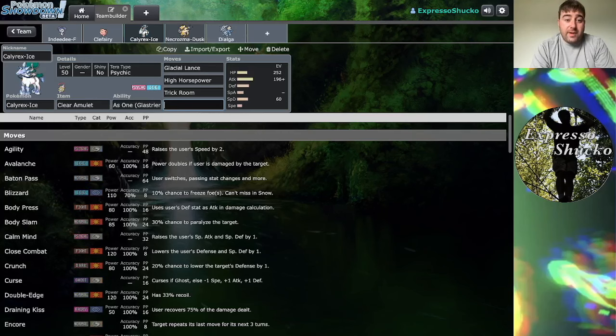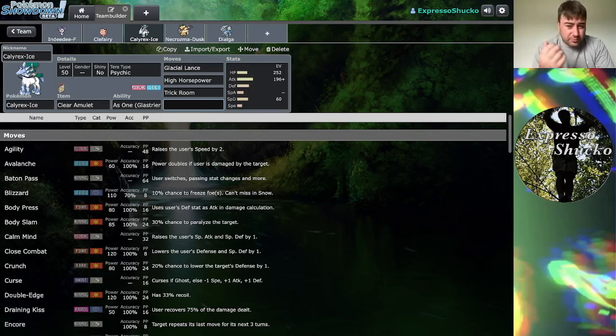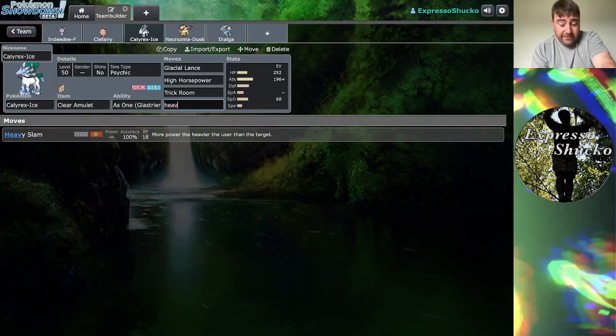For Restricted Pokemon, Calyrex Ice Rider could be great, along with Necrozma Dusk-Mane, and Dialga — all known for setting Trick Room. Calyrex Ice Rider's Glacial Lance does raw damage and it has High Horsepower to hit Fire-types, giving nice synergy. You could run Protect, Close Combat, Throat Chop for Dark-type coverage against Ghost and Psychic-types, or Heavy Slam for Steel-type coverage against Fairy-types. Clear Amulet on both Calyrex Ice Rider and Necrozma Dusk-Mane is nice since you don't have to worry about Intimidate.